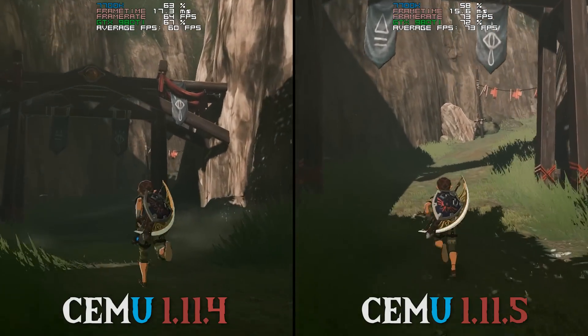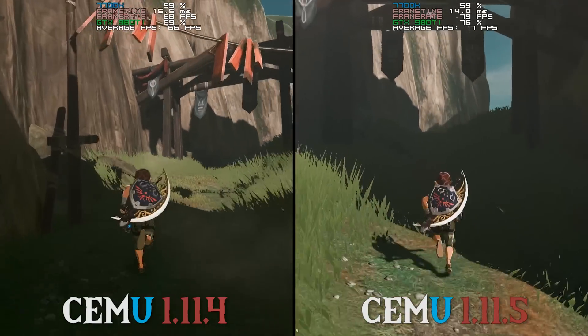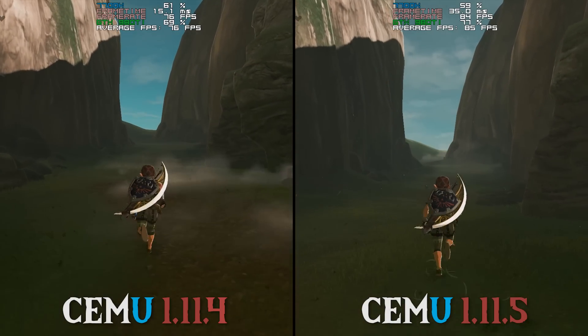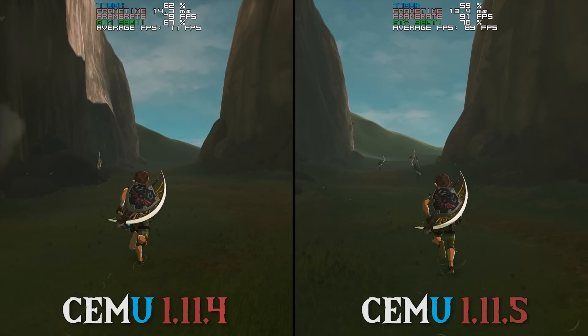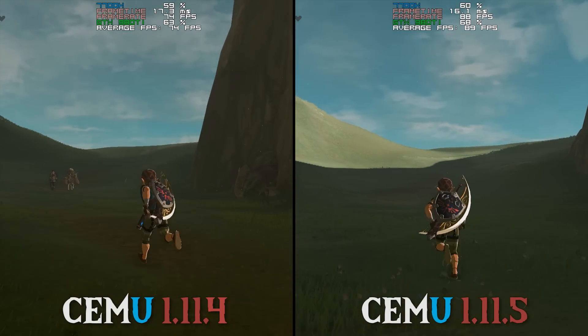Straight away as you can see, once we leave the town, our performance in 1.11.5 — and you must remember that GX2 Draw Done is turned on in this circumstance — absolutely skyrockets. Not only is 1.11.5 maintaining a much higher frame rate, it is also maintaining a much better frame time and has much better frame rate stability.